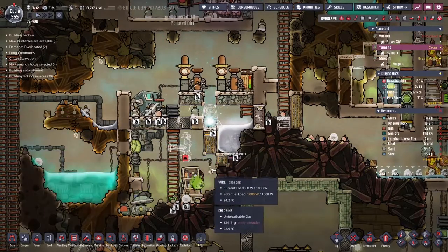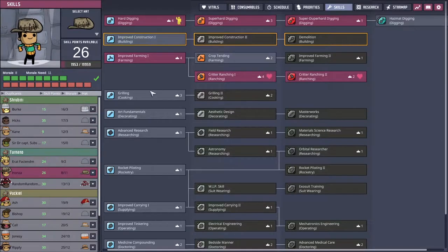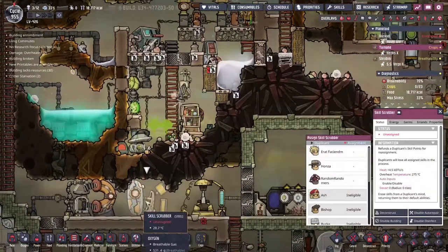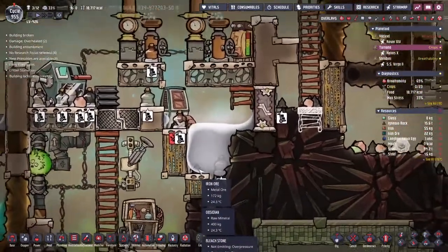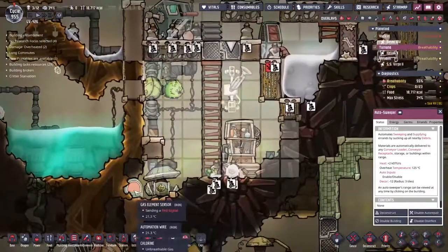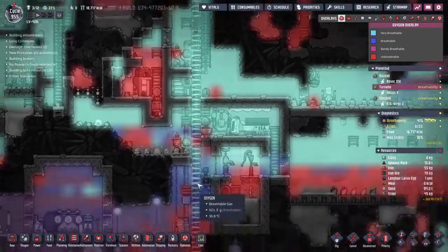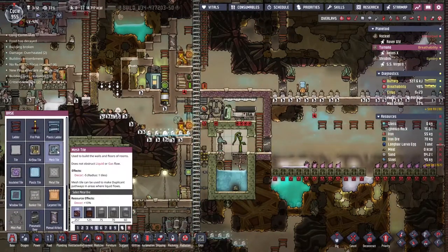I've got the build order for the automatic dispenser up there and I think this is the placement we want. I've not gone ahead and given anybody the skills yet because they're quite intensive skills for the amount of decor we have kicking around — we really need to fix that at some point. Arap should be on the job as quick as he can. The auto sweeper is down and immediately — please go get scrubbed. The bleach stone is being picked up and dropped over in the dispenser. There's a wave of deep aqua blue moving down this way. I think we might want to turn these tiles into mesh tiles just so they don't lock the place up.